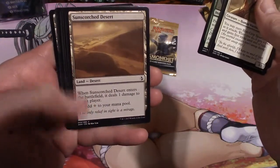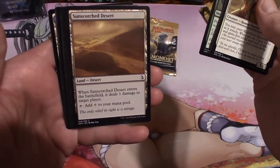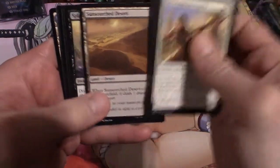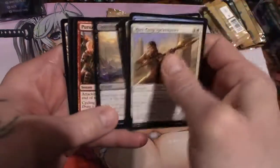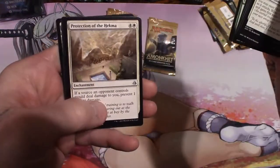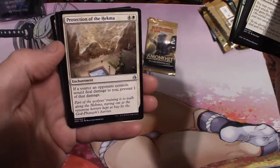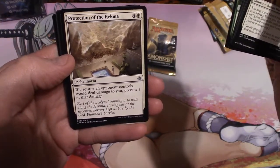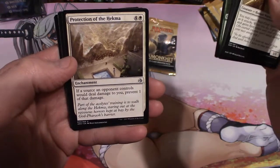A Sun Scorched Desert — another Desert. When it enters the battlefield, it deals one damage to target player. Yeah man.